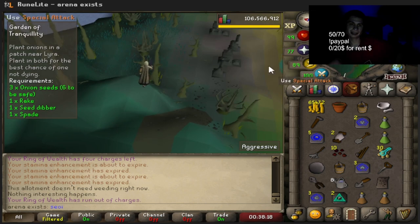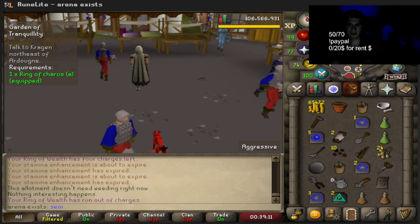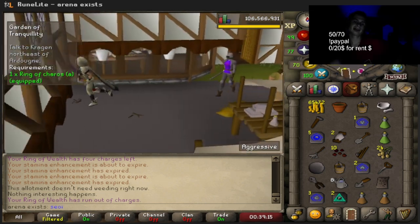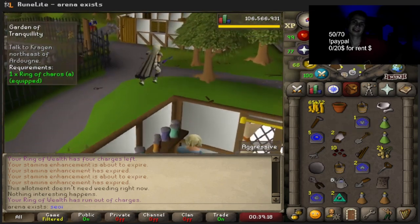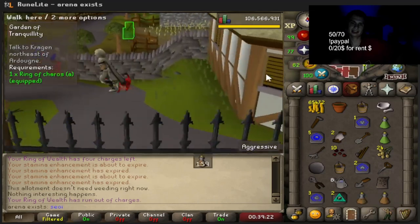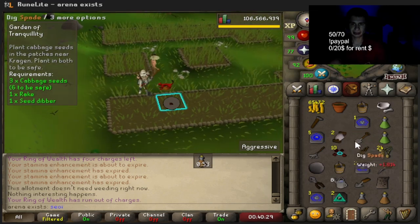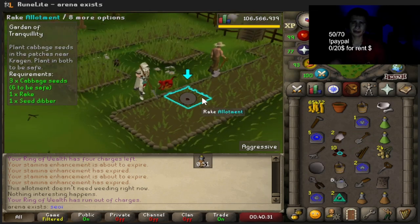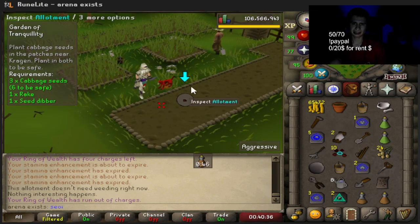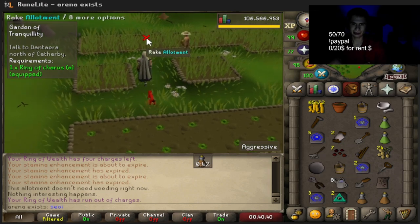Going to plant the onion seeds guys - make sure you bring your rake for this. We plant cabbage seeds too - thankfully we actually brought the cabbage seeds with us. Planted both just to be safe. If your farming level is higher, shouldn't you not have to worry about your crops dying, and couldn't you just pay someone to watch your crops as well?